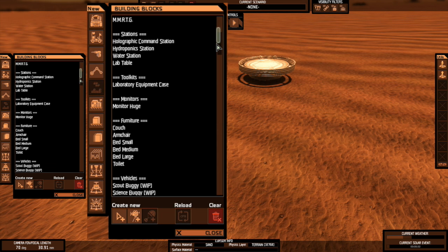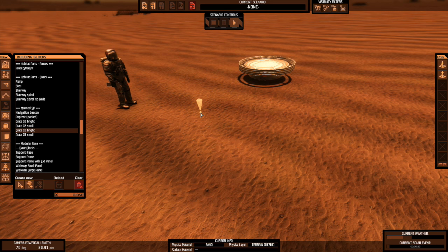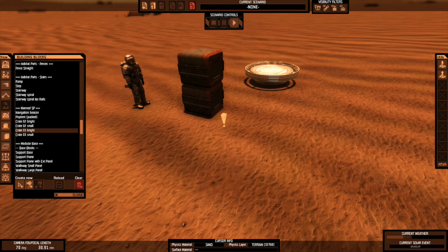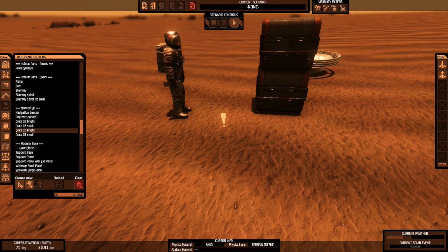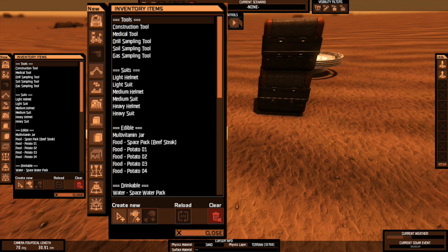At this point you may want to bring in some supplies. Scroll down and find crates — you always want to start off with crates. Crate number three is my favorite; it has nine slots. Hit the T key and spawn one in, then hit T again for another. Hit spacebar and let everything settle so gravity takes effect. Now come in closer, lock your camera, and go into the inventory items tool — it looks like a drill. That's things you can carry on you: medical tool, sampling tools, and so on.